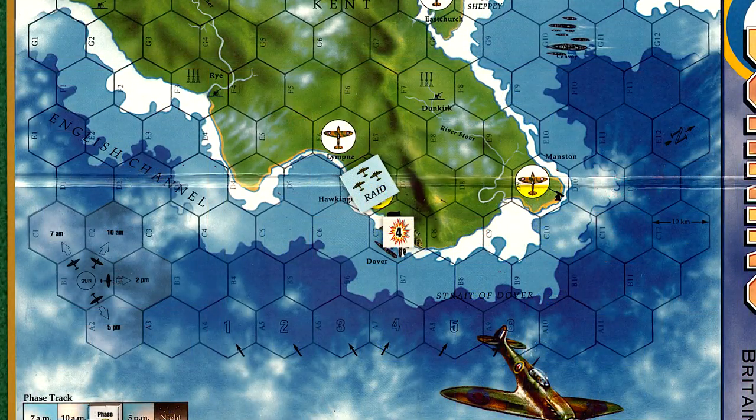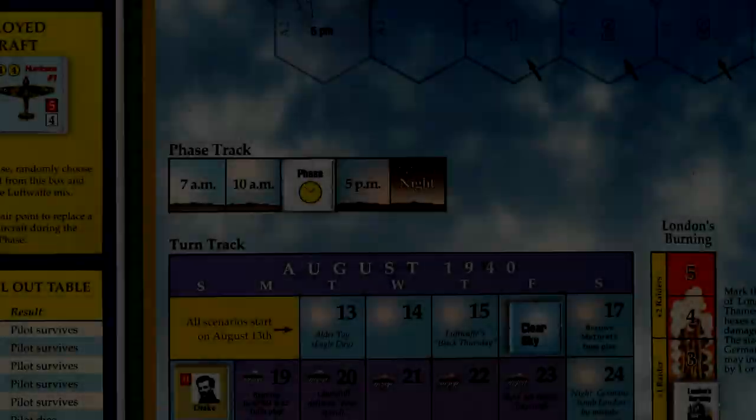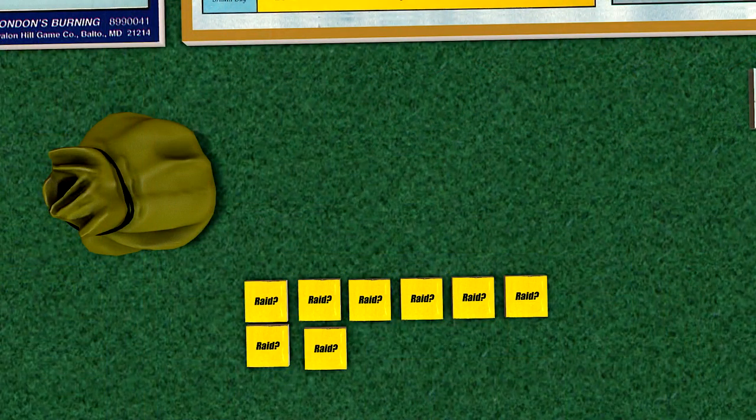With the RAF dealt with, the German raid flies back to France. Holmwood parachutes near the smoldering airfield and begins the long trek back to Hornchurch. The 5 p.m. phase begins. The Germans mount one more daylight raid, consisting of 4 raiders, which is increased to 5 due to London damage.